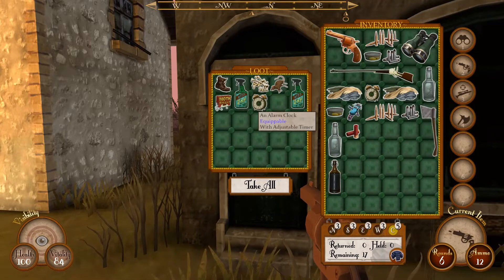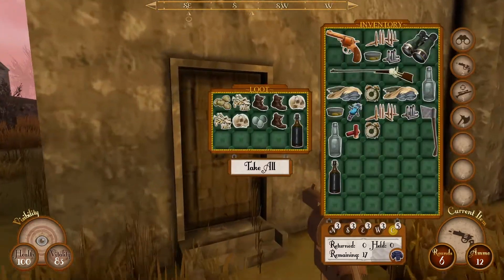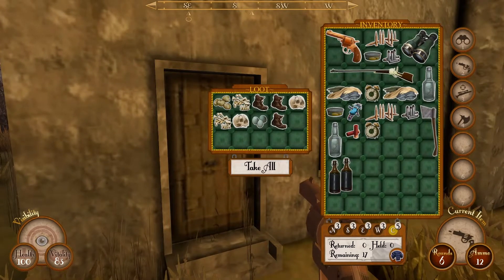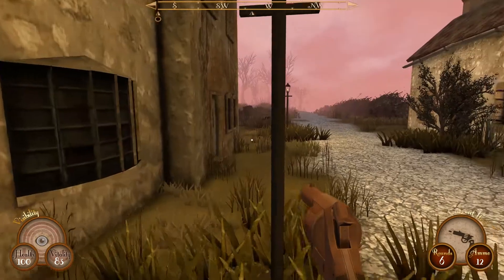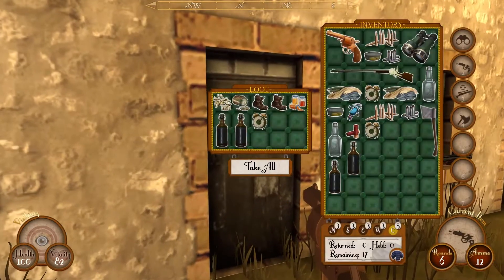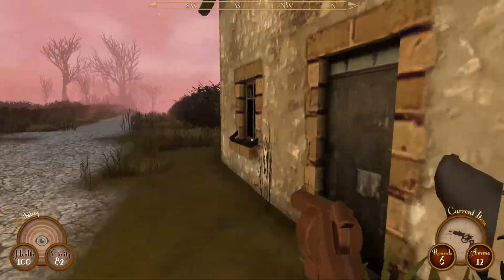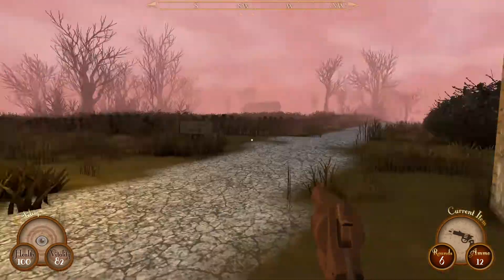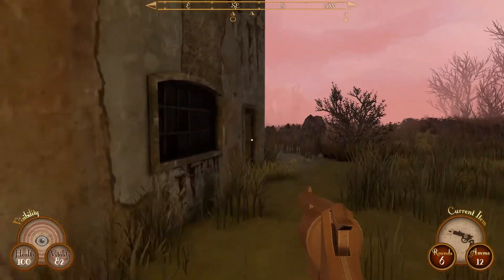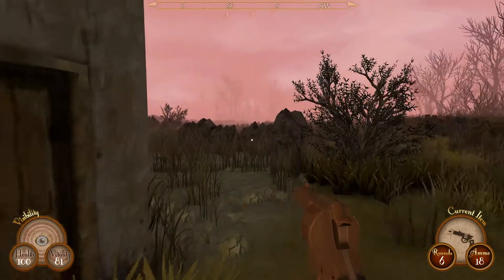We'll take some alarm clocks as well because they're always useful. If we can get our hands on some bandages, that'd be great too. A couple of bottles of stout should do fine — we can drink those for vittles. Actually, I'll take all the stout in the world. And obviously as we kill some hunters, we'll probably get our hands on a shotgun at some point as well. More revolver ammo is always appreciated.